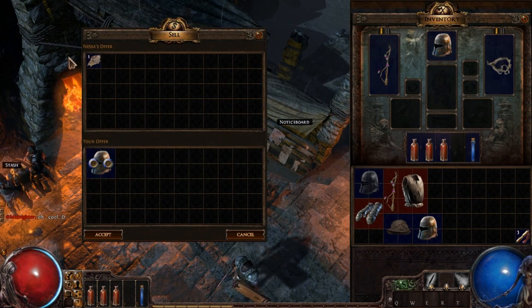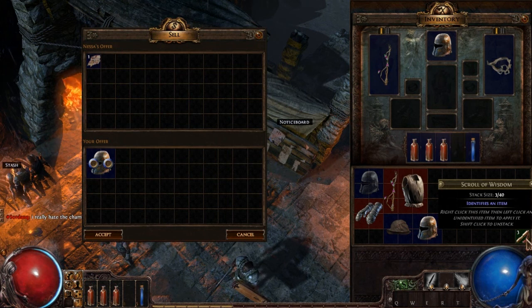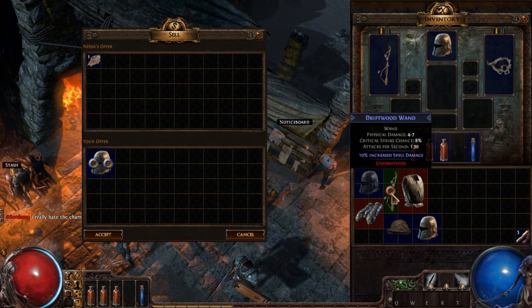There's not like a gold system - there's like scroll fragments. Once you get five of those fragments, it becomes a scroll of wisdom, which we have a bunch of, and they're used to identify things.